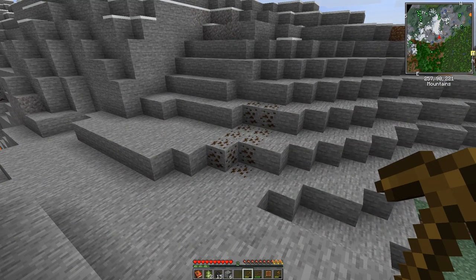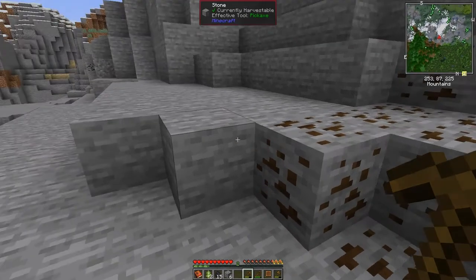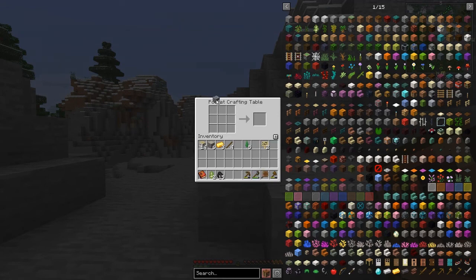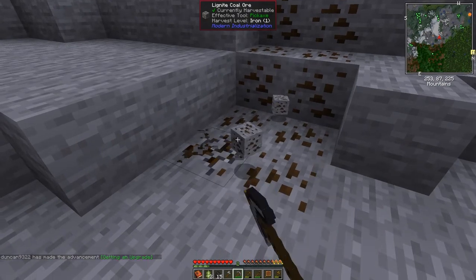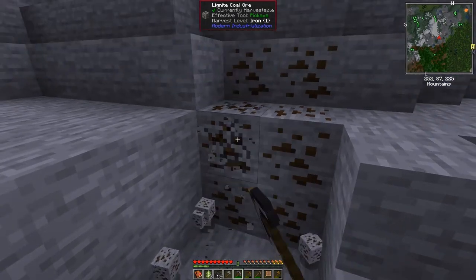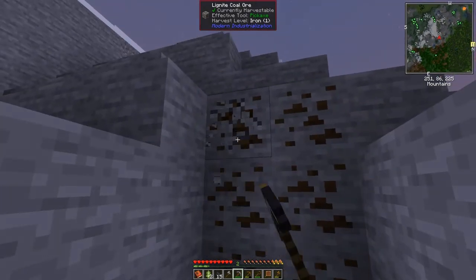I found some ore here — it's called lignite coal ore. It says it needs a pickaxe of iron one, which basically means a stone pickaxe. Let me craft up a stone pickaxe, and I might as well make a stone axe too — stone axes are a reasonably good weapon to start with. Now we can harvest this lignite ore. See that little tick — 'currently harvestable' in green. When there's a red one, you can't mine it and the block just disappears. Lignite ore can also be doubled to get two pieces of coal per block.